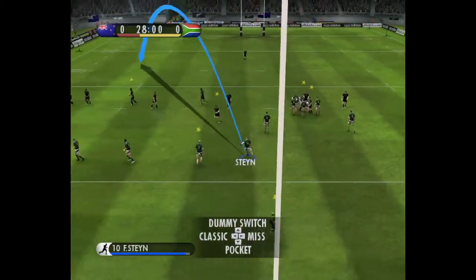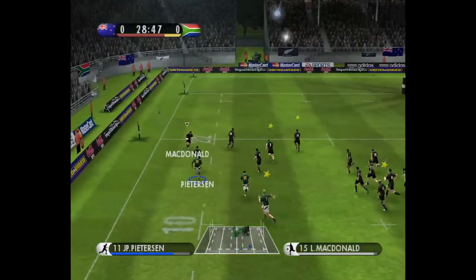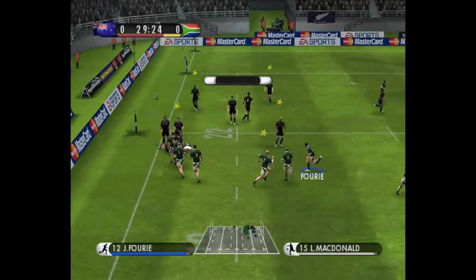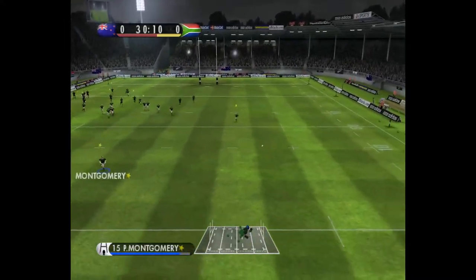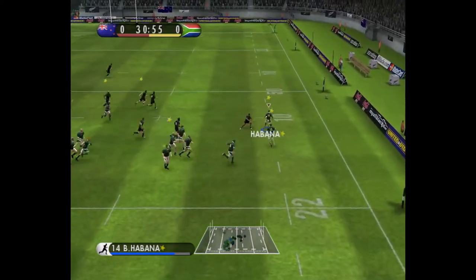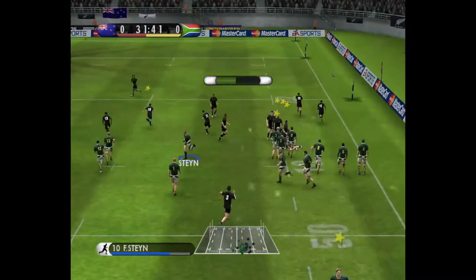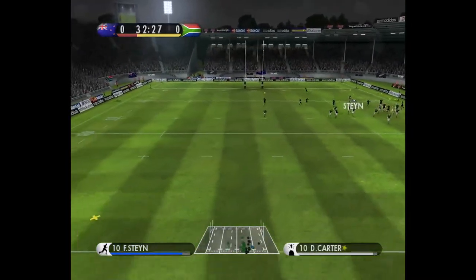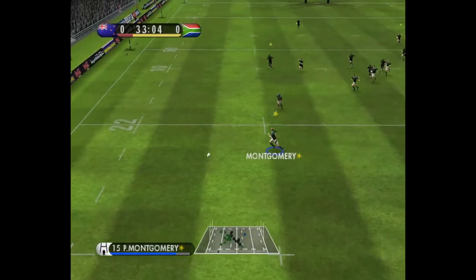Beautiful pass again from the scrum-half, quickly away. Kicks downfield — safety of touch. It gets picked and a solid tackle. Spun away, kicked clear. There's a lot of space back there. Nicely picked up. Stood the defender up there. Spins it back, and again the kick is made. Clever kick there, into space — claims it.